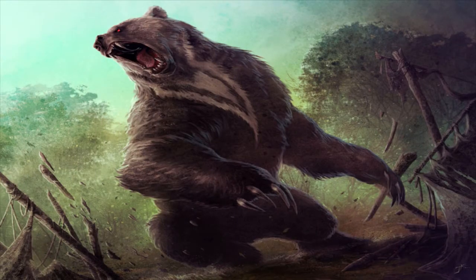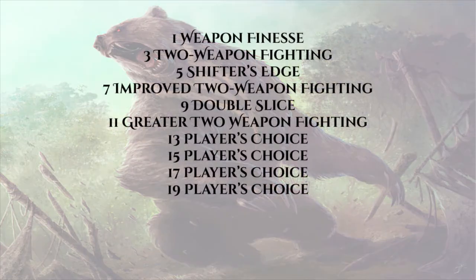In our Shifter wild shape it functions as Beast Shape II, and we'll be taking the form of a Dire Bear — size category Large — and our Strength does buff by four. However, we are trying to use Weapon Finesse to attack in order to get Shifter's Edge to the damage. Some GMs might argue that since your Bear is Large, the attacks are no longer light weapons. If this is the case, maybe tie some effortless lace around your wrists. Consider the enlarged rogue who's still using Dex to attack and damage with his dagger or short sword — same principle.